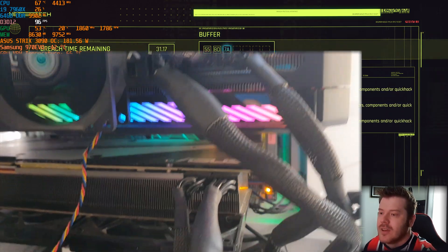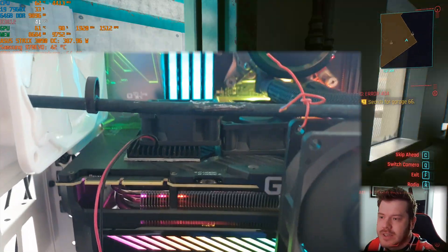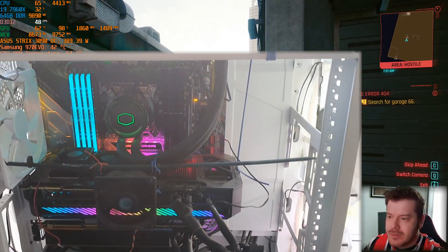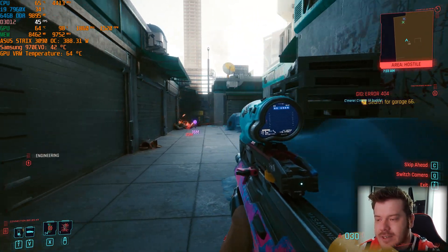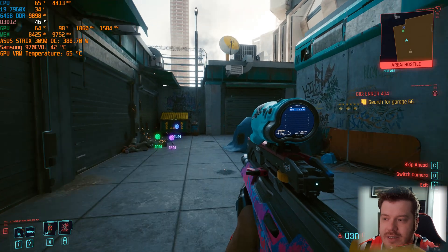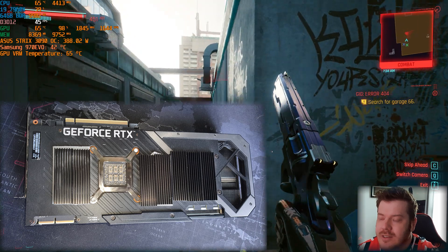Starting with the 3090: I didn't want to void my warranty, so I looked online. Everyone was replacing the thermal pads on the back plate, and in more extreme cases mounting water cooling solutions. I didn't want to go that far, so I tried radiators first — but that only dropped temps by about one degree, leaving me at around 98°C regularly.